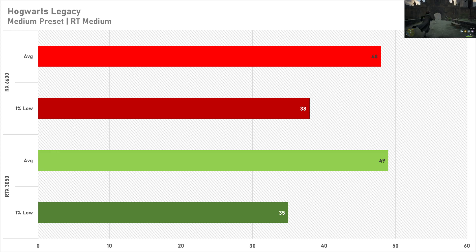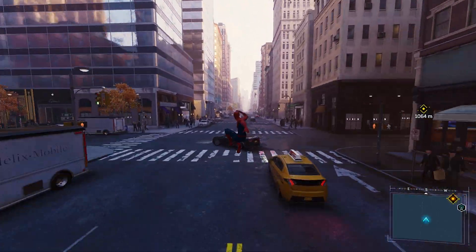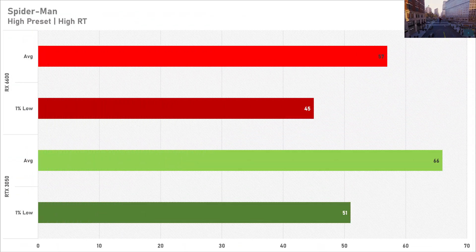Spider-Man Remastered is the only title that saw more than 60 frames per second today — we got 66 FPS average on the 3050, and the 1% low at 51 is looking quite good by Spider-Man standards. So if you wanted a budget ray tracing experience and already own a 3050, you could enable it in Spider-Man. If you're on team red, you won't be getting more than 60 FPS on average, so I don't recommend it with the RX 6600.